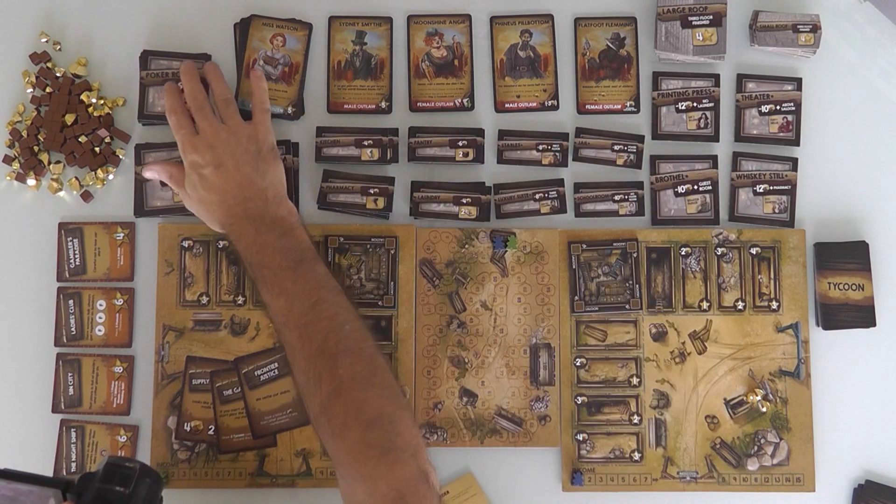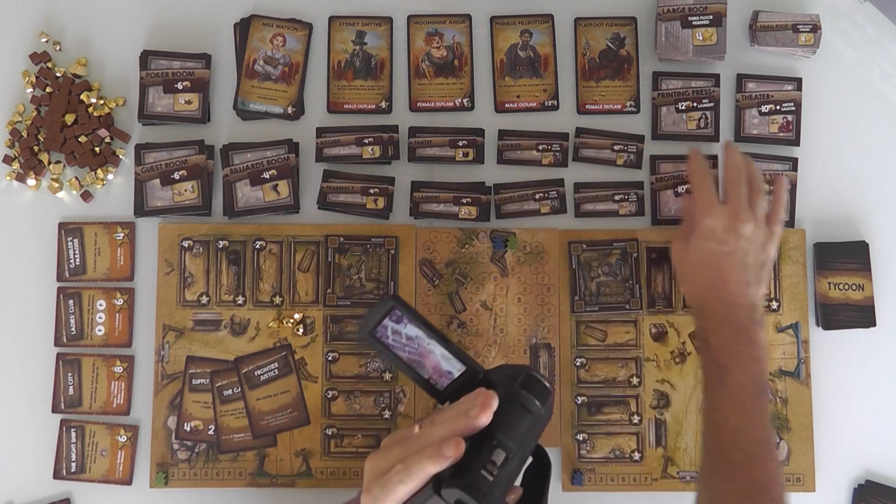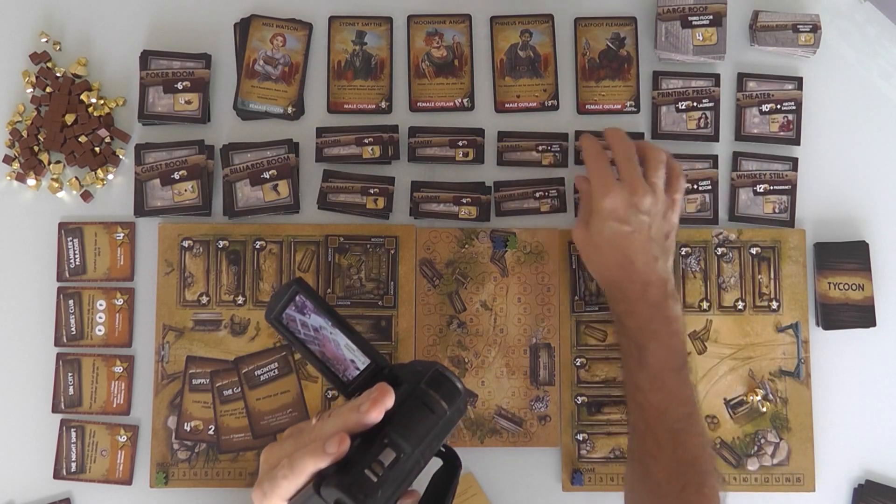Some tiles have multiples — you can build multiple billiard rooms, guest rooms, and kitchens. But the special ones: there's only one of each. Once somebody builds the brothel, that's it — nobody else can build it. When somebody builds the jail, Sheriff Reeve comes to them. Lucy Allen shows up for the printing press.